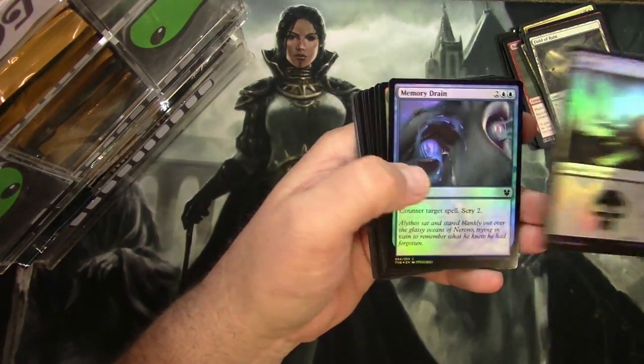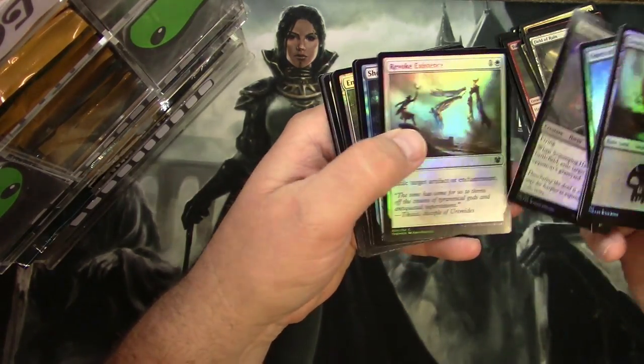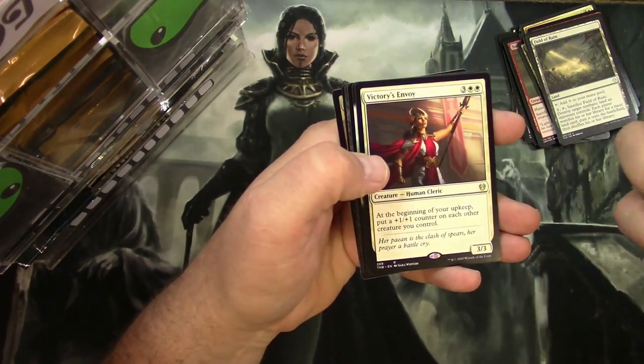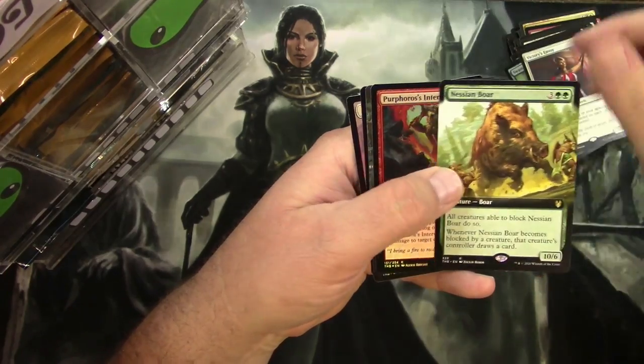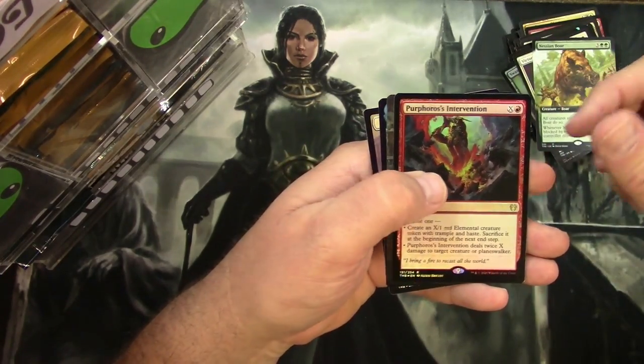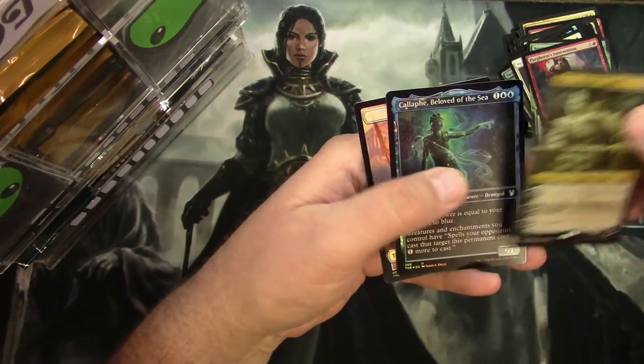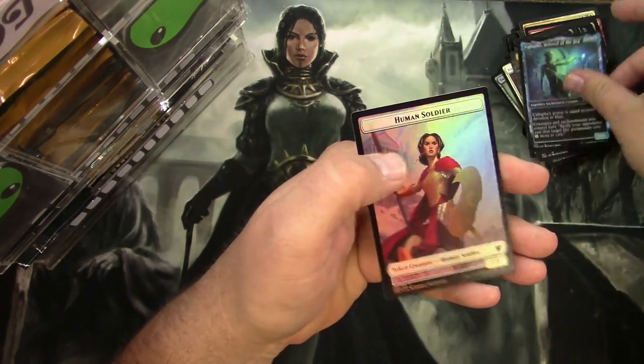Theros Collector Pack: Foil Swamp, Commons, Uncommons, Full Arts, Victory's Envoy, Nessian Boar, Purphoros's Intervention. And there's a Full Art Calix alternate art and a Calafi token.